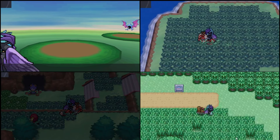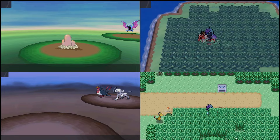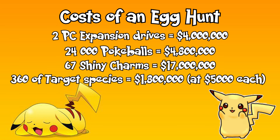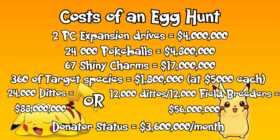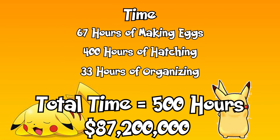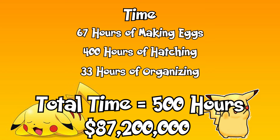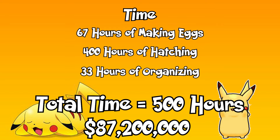Let's start by doing a quick overview of the costs of egg hunting Absol. I have a video all about egg hunting that breaks down the average cost, so if you're curious how I got these numbers check that out. The summary is that it'll take about 500 hours and 87,200,000 Pokémon to egg hunt Absol. We'll use those numbers as our comparison point for the following spots.